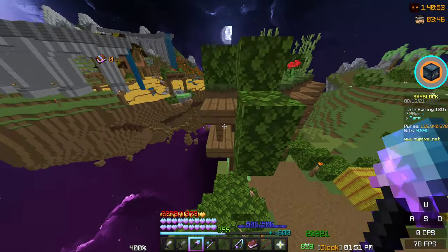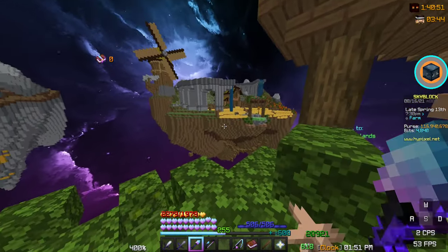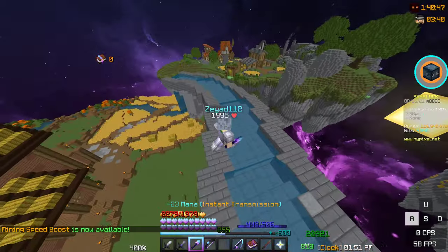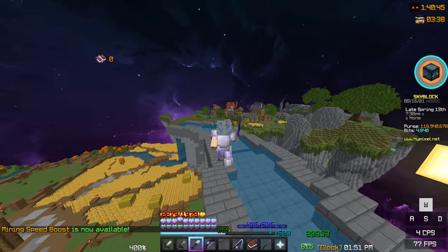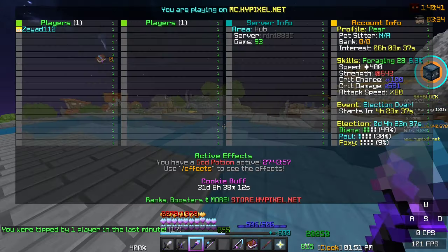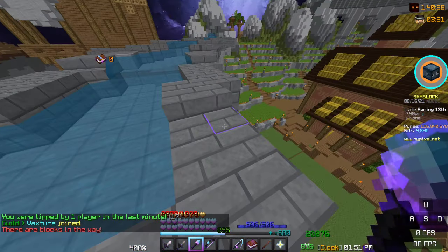So to start off, you don't actually want to go to the barn directly. You want to go over here and then use your AOTE or AOTV to teleport to the barn, not using the warp pad. That is because you want a ghost barn lobby, not an actual barn lobby. So this is still a hub lobby — you're just in the barn.